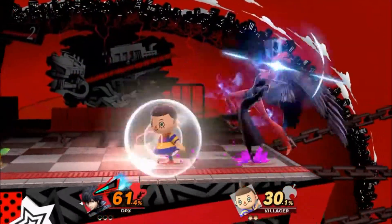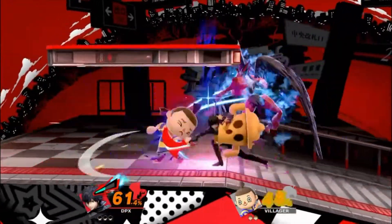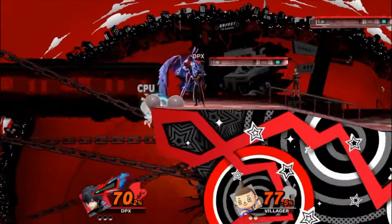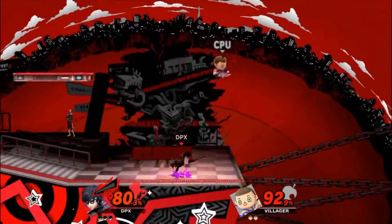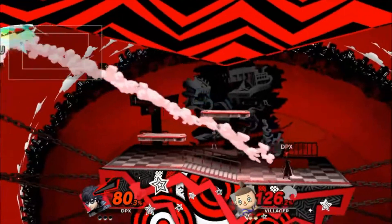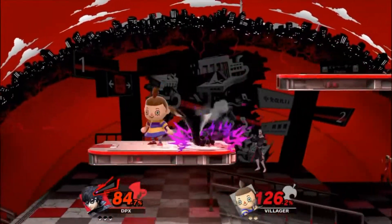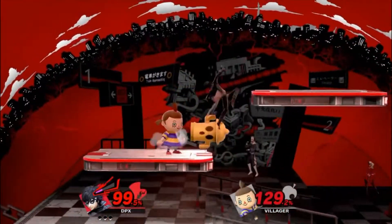I've never really played Persona, so I'm not too familiar with this character, though I do have interest in playing it. His up special is a tether recovery where he launches a whip or chain that grabs the ledge. His down special is charging up Arsene — basically a second character behind him that makes him stronger, which is really cool.